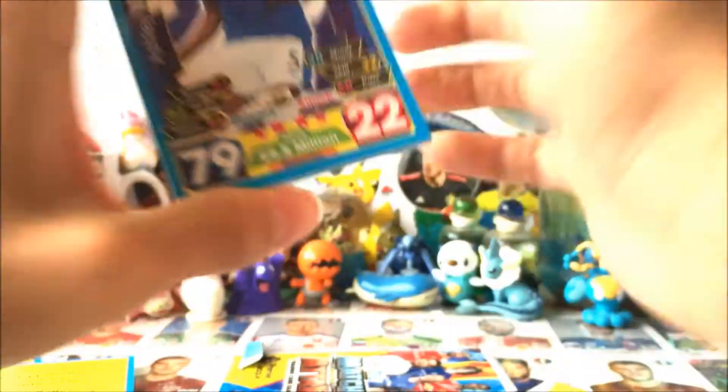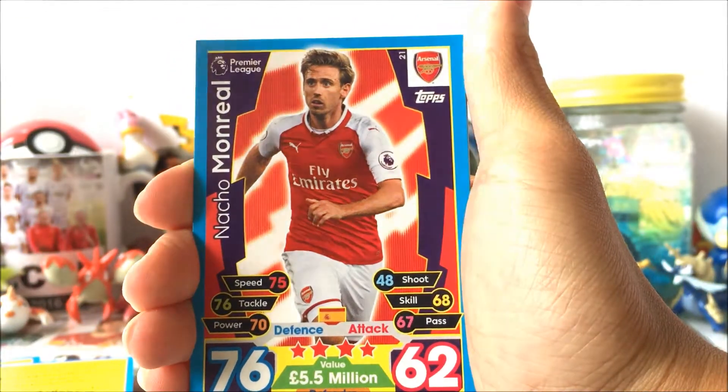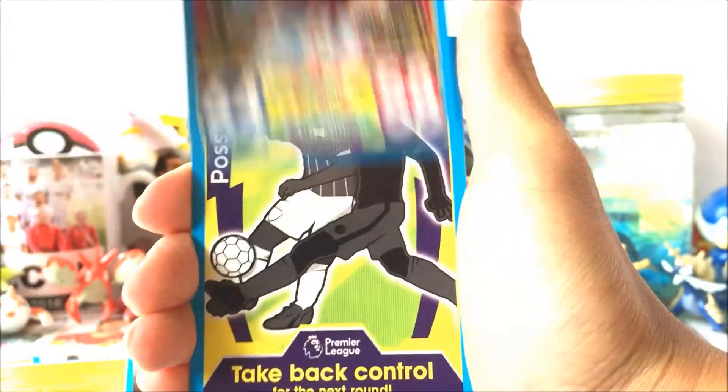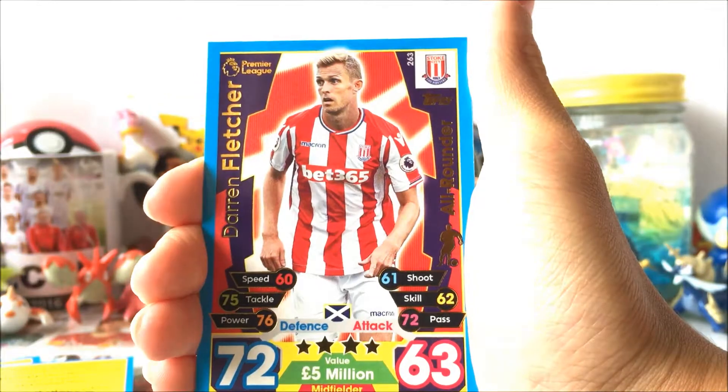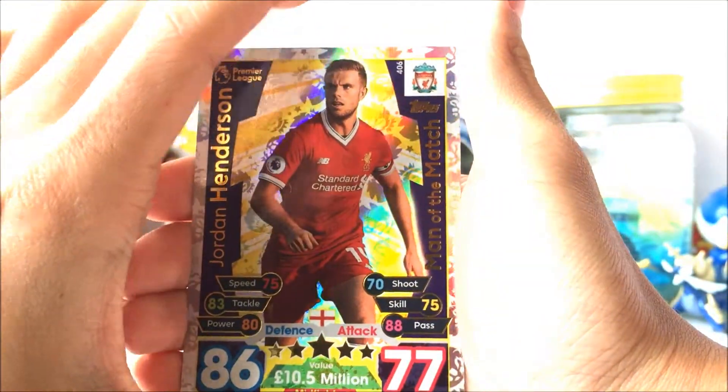Liverpool midfielder for the last card — I can't remember if there are any really good Liverpool midfielder cards. We got Williams, Monreal, Westwood, a possession tactic card, Fletcher, and Jordan Henderson Man of the Match, which is actually quite good.